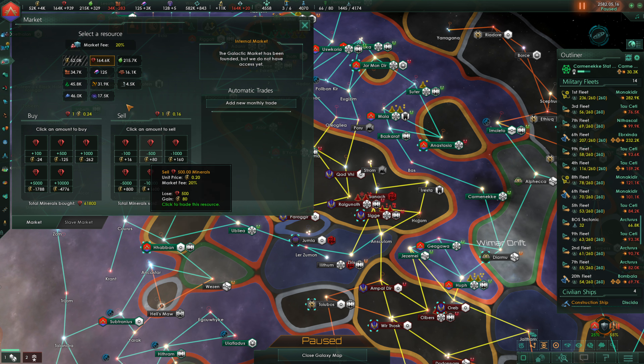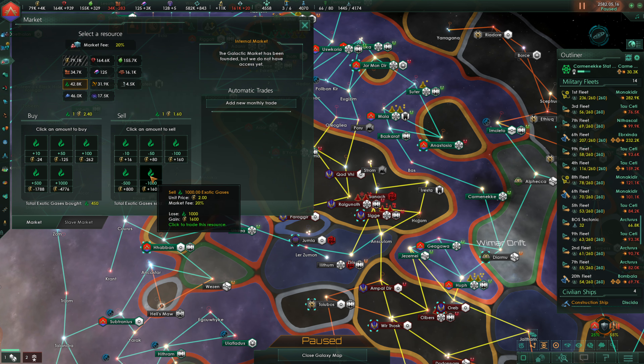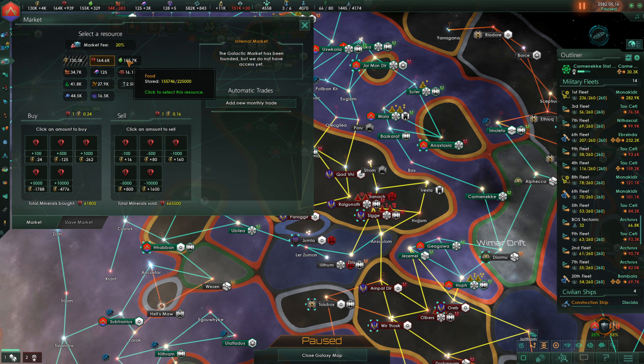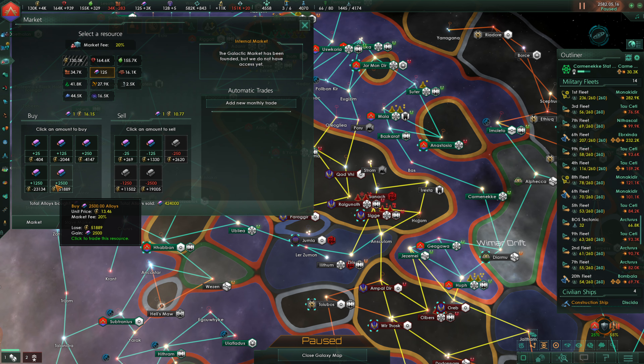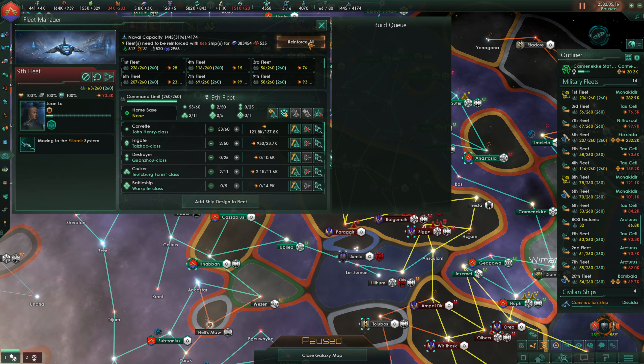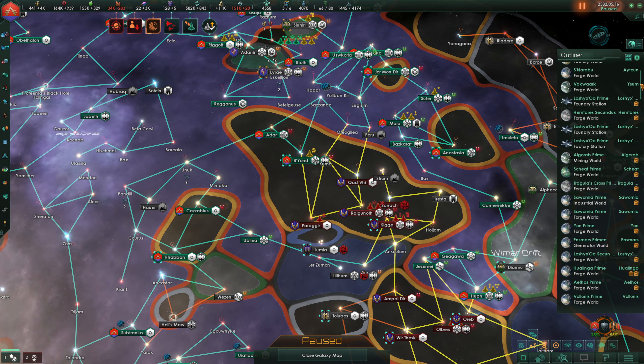Let's go ahead and sell off some of our resources. We're just tanking the price down to minimum here. Once the price hits minimum we're stopping there for the time being — that should all be minimum prices. We're then going to buy in as many alloys as we can. It's not going to be a lot — 5.8k. We're going to immediately spend that on our fleets.